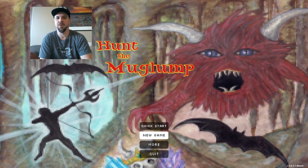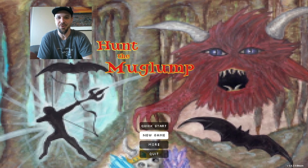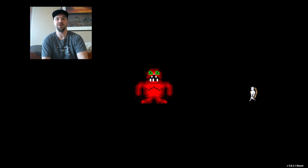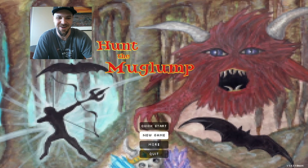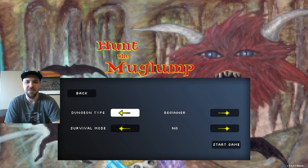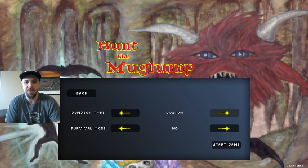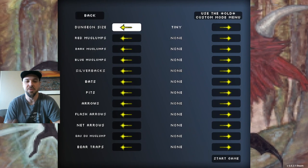Today's video is sponsored by Catapult and we are going to hunt the Mug Lump. This game looks really cool and the villain looks really fuzzy and cute, and then you see him in the trailer and you're like, oh my gosh, we got to kill that thing. So let's get started. Let's go to new game — this is pretty cool because you can select the style you want and go to custom. There are a lot of cool different options in this game.